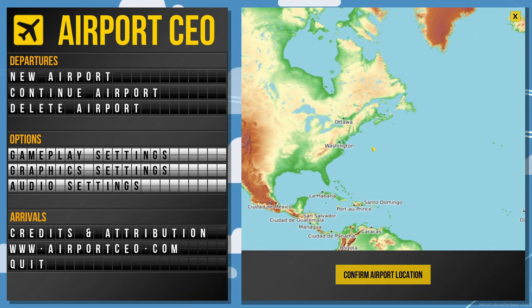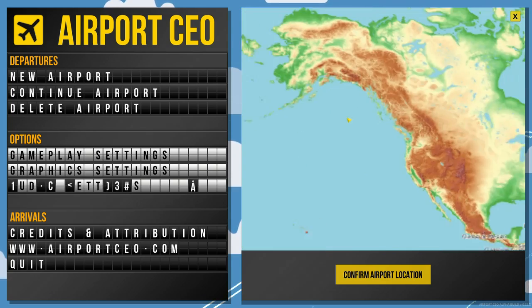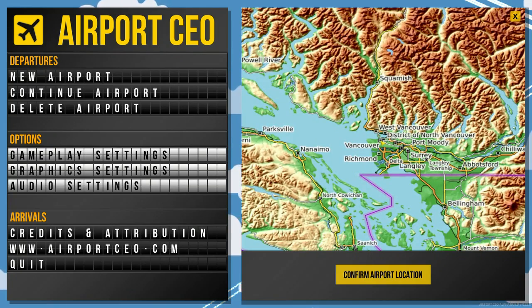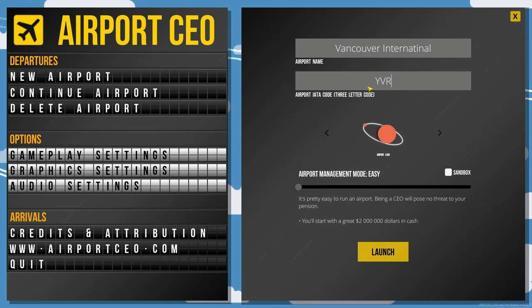I'll try and make this about 8 to 10 minutes as my first video. For those of you who don't know, YVR Airport is also known as Vancouver International, which is located in Vancouver, British Columbia. The airport name is Vancouver International, and its IATA code is, if you can guess, YVR. It will be a sandbox — the logo I'm not going to do right now.